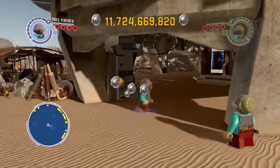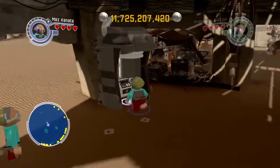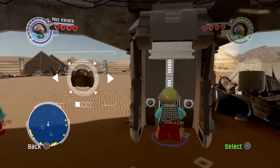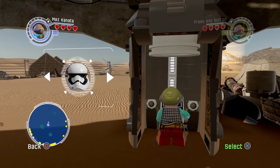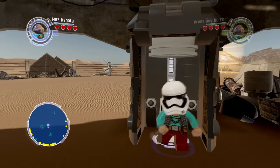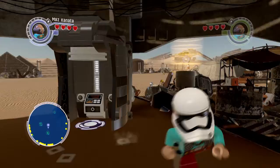What you need to do is destroy the blocks that are right over here, and here's the hat dispenser. Switch to a short character like Maz Kanata, and go over to the Stormtrooper helmet, then plop it on — and there we are. That's how you get the trophy.